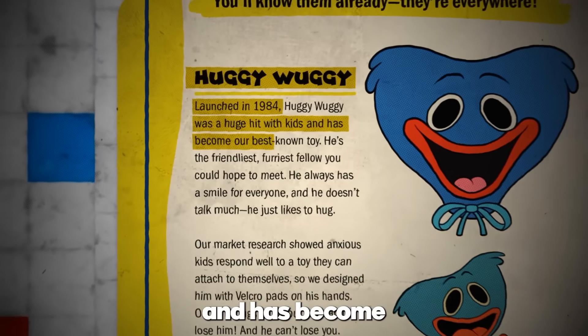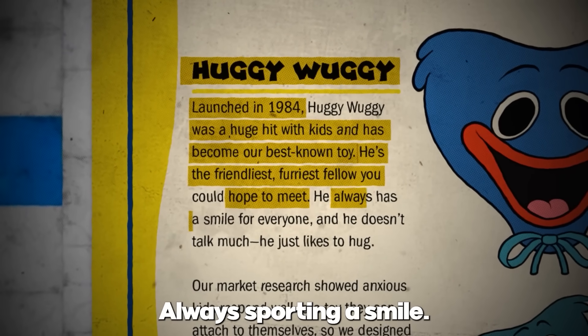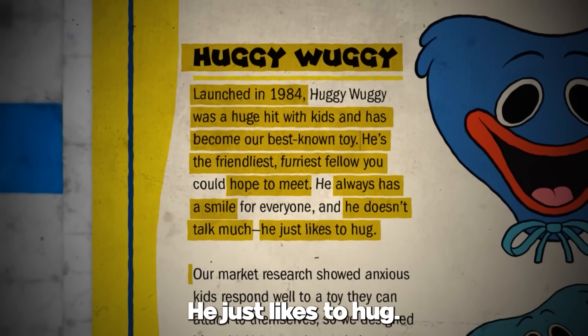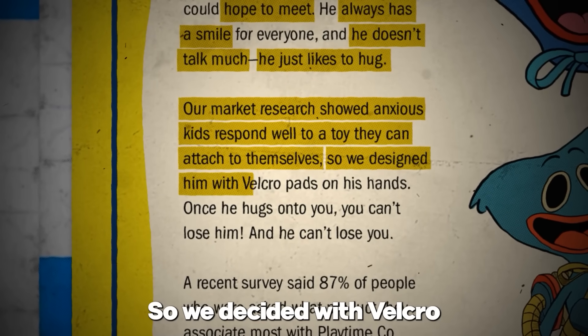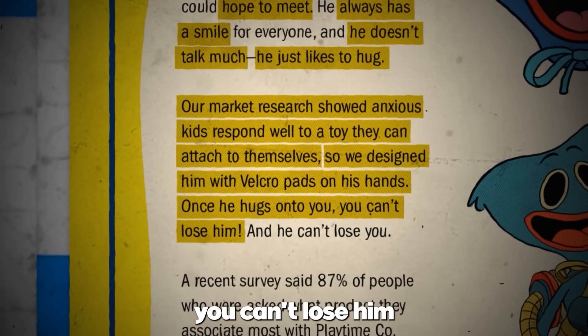He was a huge hit with kids and has become Playtime's best-known toy. He's the friendliest, furriest fellow you hope to meet, always sporting a smile. He doesn't talk much — he just likes to hug. Our market research showed that anxious kids respond well to a toy they can attach to themselves, so we designed him with Velcro pads on his hands. Once he hugs onto you, you can't lose him — and he can't lose you.